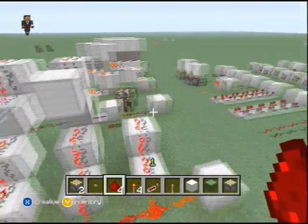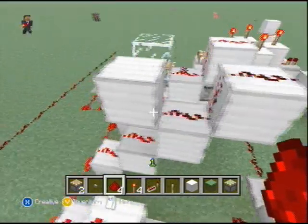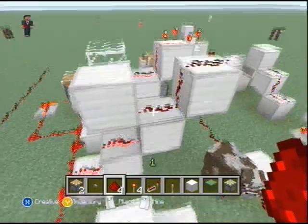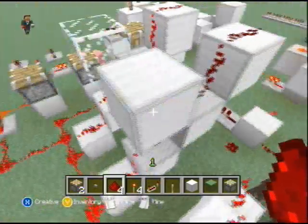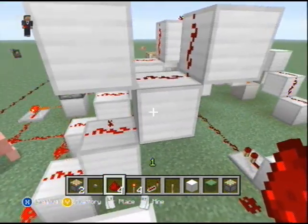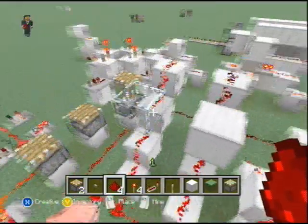Another thing I touched on: a solid block will cut off this conduction here. You see, this right here is more or less separating these wires, and that can actually be pretty useful.